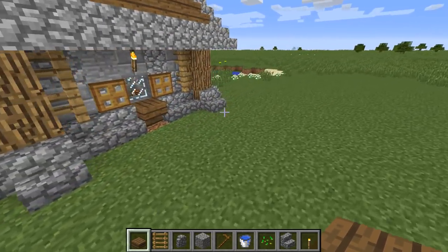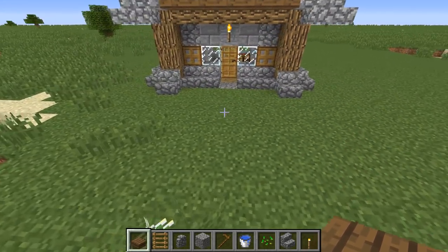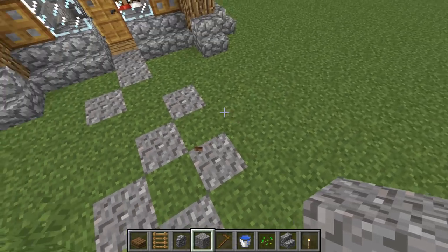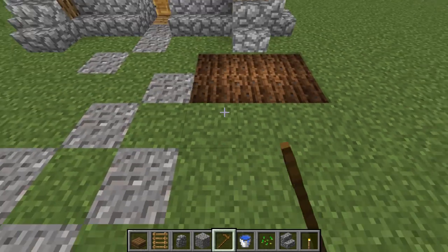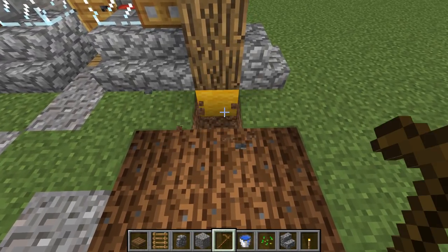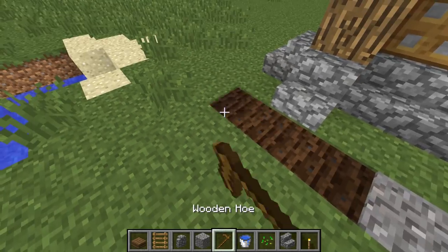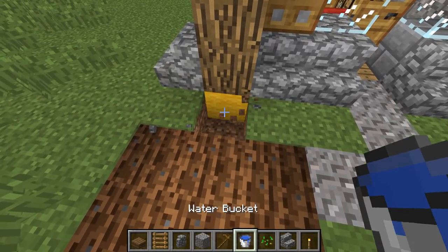Decide which door is your front and which is your back. I'm going to build a gravel path coming along in a random-looking way from the front. On one side of that I'll build a small farm — only a little one, about nine plots. Underneath we put some water and then cobblestone stairs back over it. Do the same on the other side with about twelve plots.